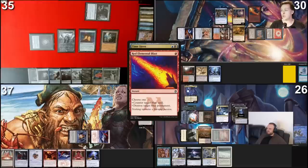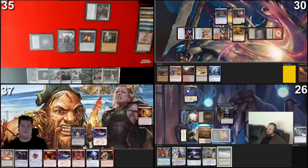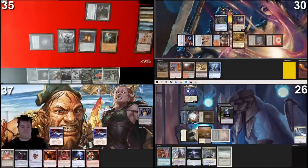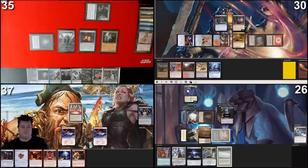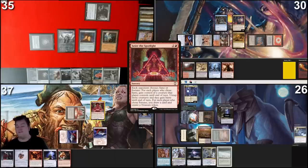I'm going to tap and generate blue, cast Snap targeting Tymna — return Tymna to owner's hand. I have no response. Untap two lands, Tymna goes back to hand, Snap goes to graveyard. I would like to Red Elemental Blast counter Time Sieve, because it is blue — even though it's an artifact. I have no response to that. Time Sieve goes to the graveyard. Pass. Snow land for turn, crack Crystal Vein for two colors, cast Mana Vault. Tap, cast Seize the Spotlight — for each opponent choose Fame or Fortune: Fame steals a creature, Fortune gives a treasure and a draw.